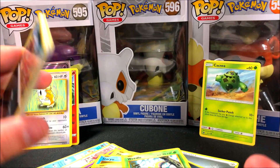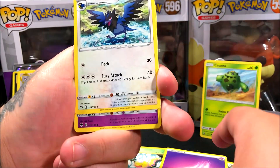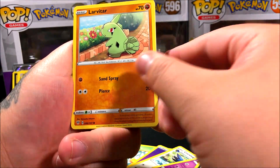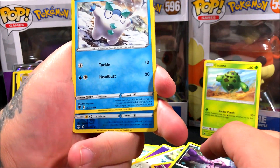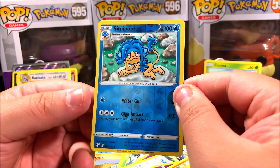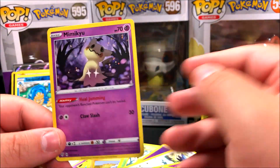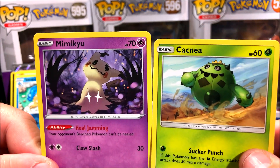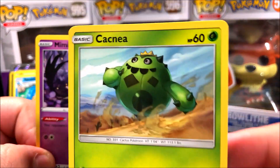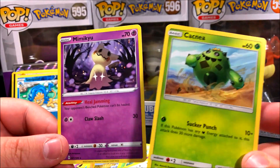Final pack — Darkness Ablaze. Here's the code card. Starting with Psychic Energy, we got a Corviknight squire, Lunatone, Galarian Darumaka. The reverse is a Simipour, which should be a rare but it's an uncommon. And for the final card of the video — a regular rare Mimikyu! That's a really cool card. I don't know which is better — the Cacnea or the Mimikyu. I gotta say the Cacnea, something about the shading and colors really stands out, and it just looks really happy enjoying a walk through the desert.